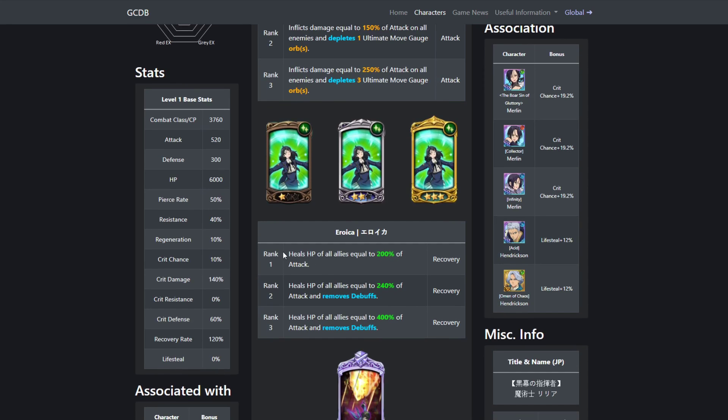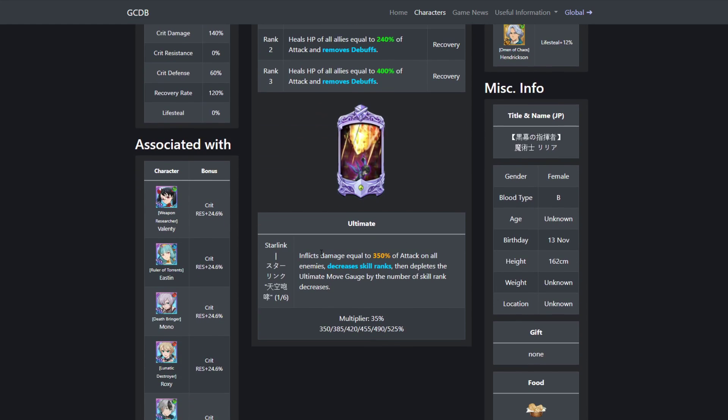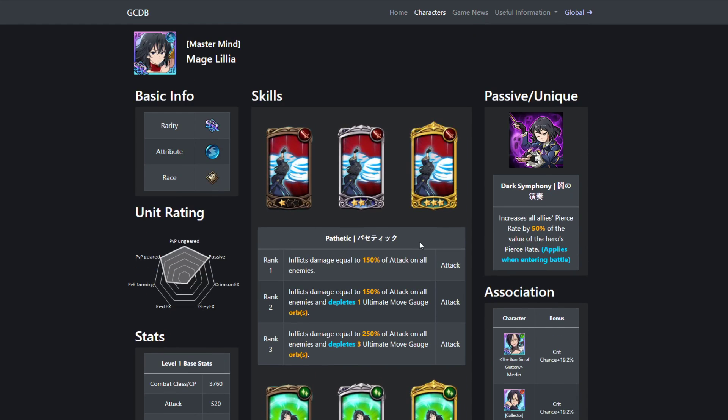Her second skill heals all allies by 200% of attack. At rank 2, it's 240% of attack and removes debuffs. At rank 3, it's 400% of attack and removes debuffs as well. Her ultimate is the same as Green Lilia — AoE 350% damage, ranks skills down, and takes away ult gauge depending on however many skills rank down. Her passive increases all allies' pierce rate by 50% of the value of the hero's pierce rate.